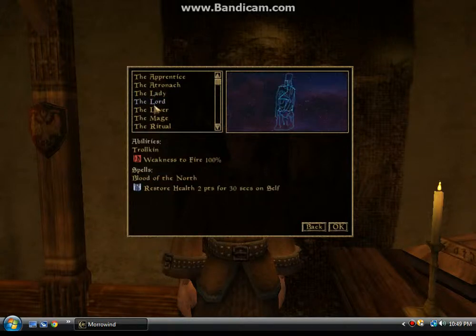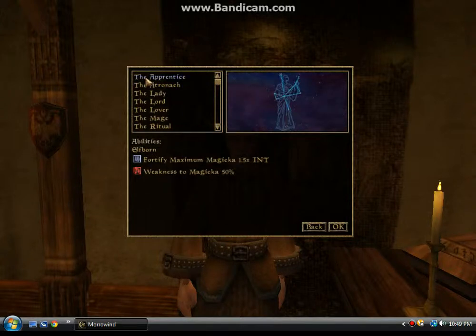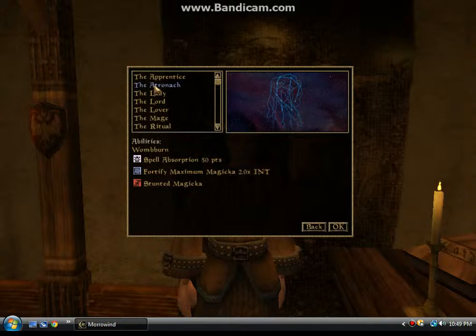Nice. Atronach — let's see what this is. Spell absorption, fortify maximum. Isn't that in the other games where they can't get... oh yeah, and you can't get those. The only way to absorb it is through spells. That's what you should have if you're a knight, if you're a warrior — you should really have that, because that means you absorb spells and you can get magicka.